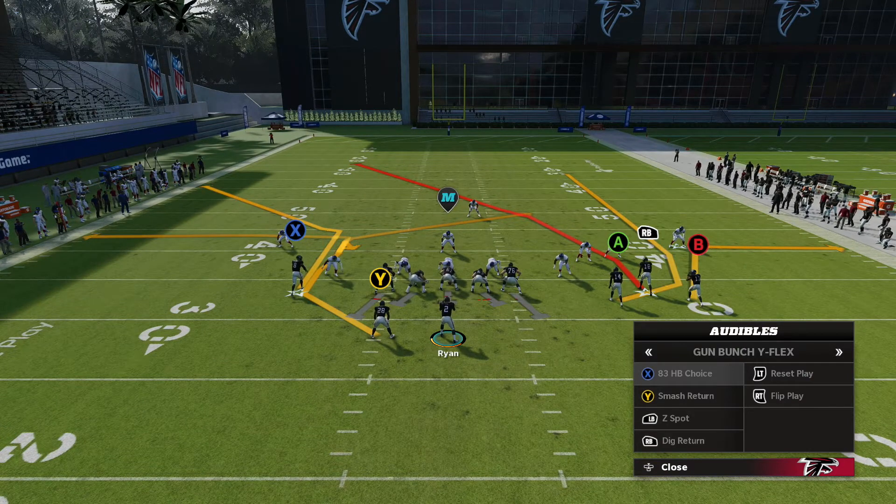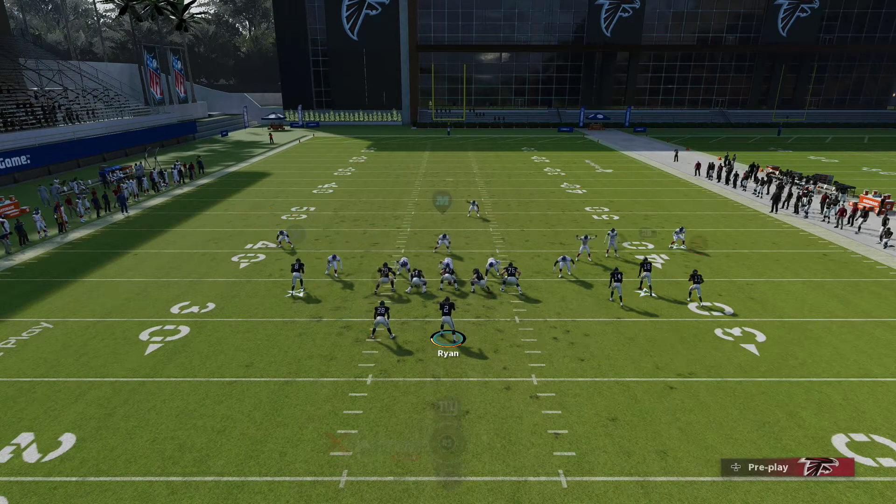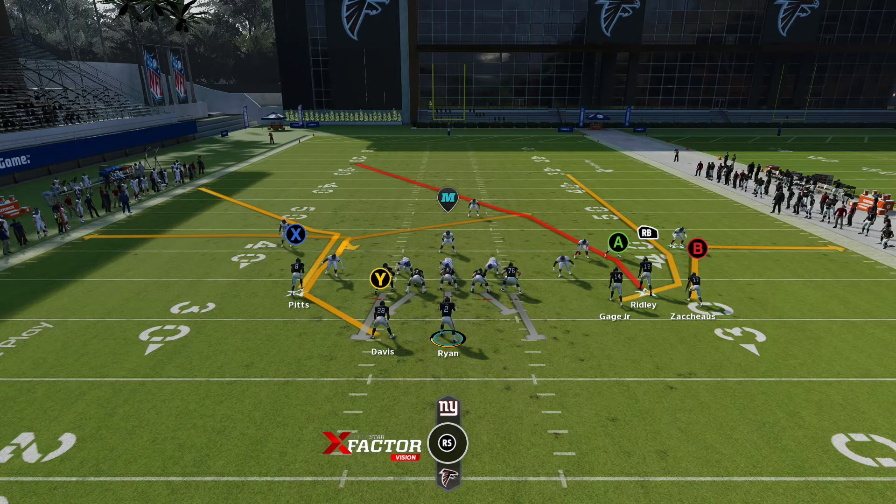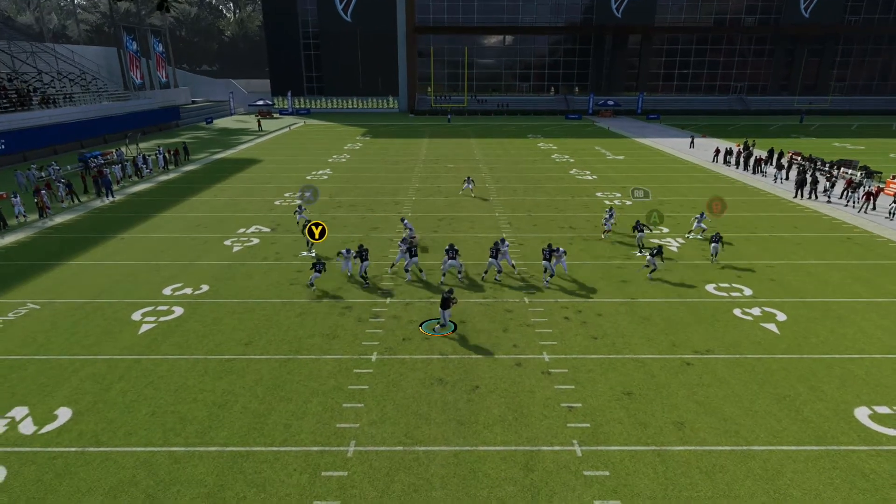Next one we're going to go to here is 83 Halfback Choice. Basically I leave this play stock as well. I like the gauge route with the wheel — if you have a really fast guy there with some good route running, you can get that. The B route against man is really good.